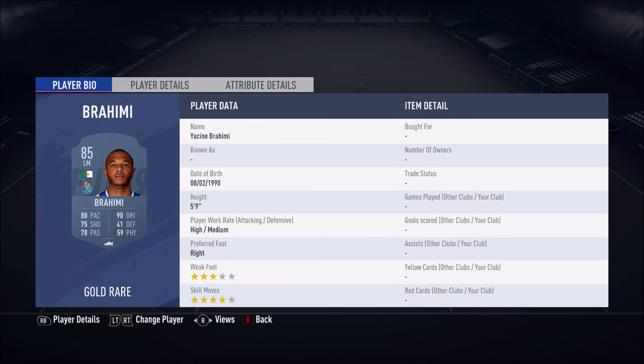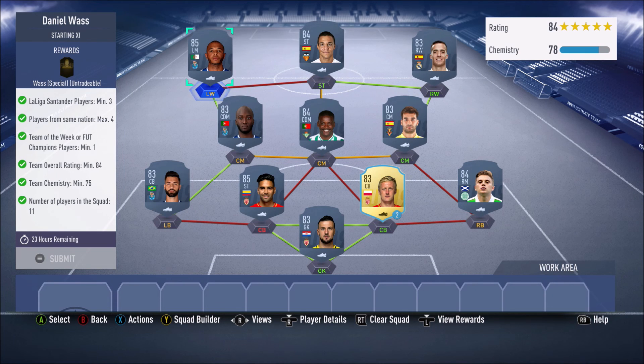Then we have Rodrigo going for 5k and lastly Brahim going for 11,750 coins. So that is this SBC done!